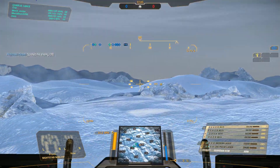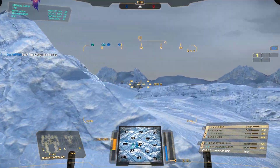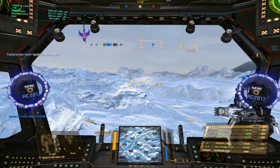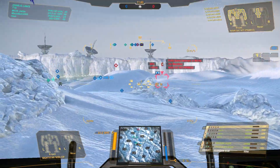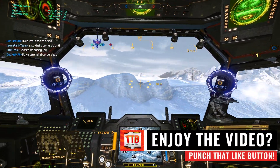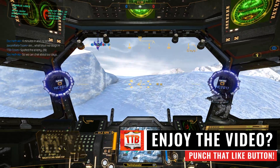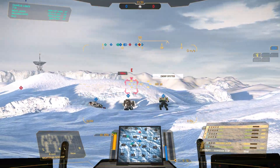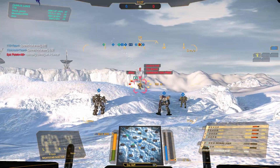The team is bunched up right now in Golf 8 and we are looking towards the enemy that is somewhere in Hotel 8, Hotel 7, and India 8. I told the team let's try and swing around to see if we can counter them. Team is moving in on the left flank right now - I still want to go towards the right flank because I have a feeling my spider sense is tingling. We see a target over the horizon - let's start engaging.